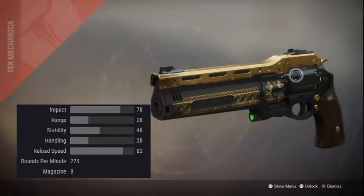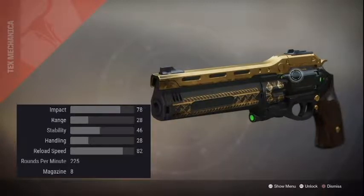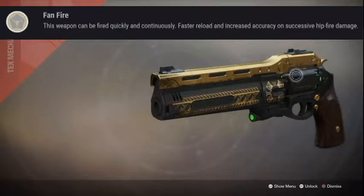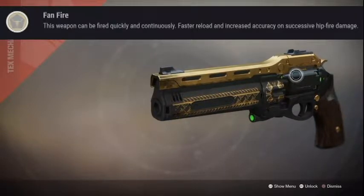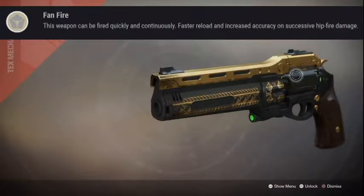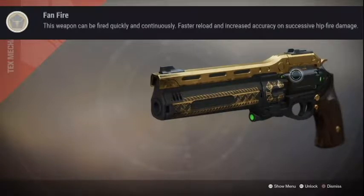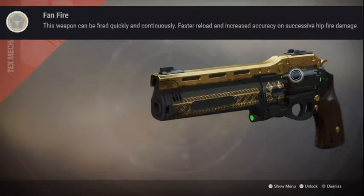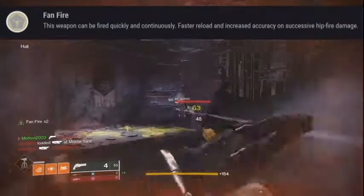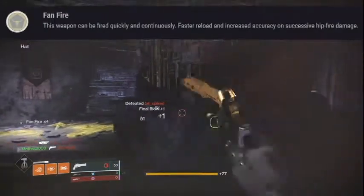On PC the recoil is actually very controllable, so this weapon is actually better on that platform. The main exotic perk makes it stand out even more — it can be fired quickly and continuously, meaning it fires faster and you can hold down the trigger for fully automatic fire. When you damage enemies while hip firing, you get faster reload and better accuracy, stacking up to four times. This perk is called Fanfire.